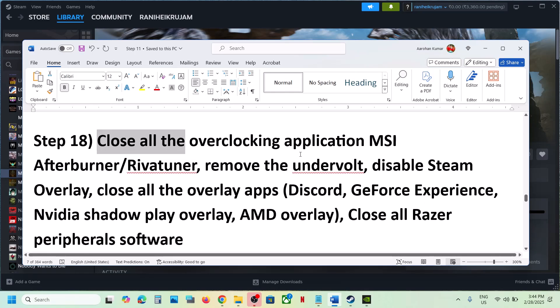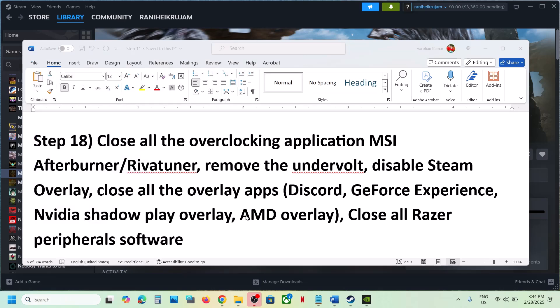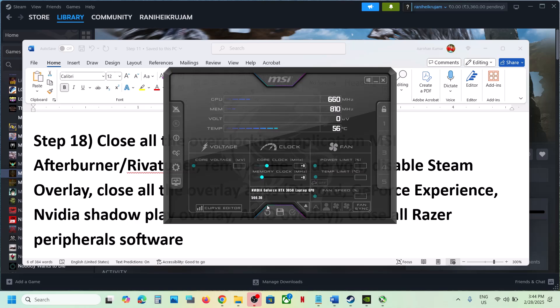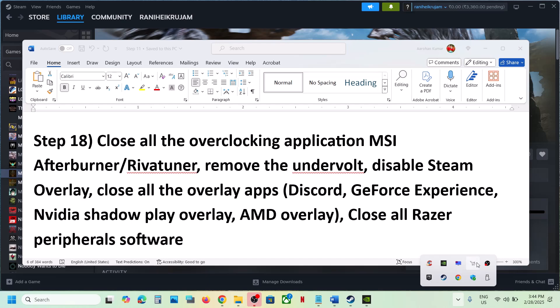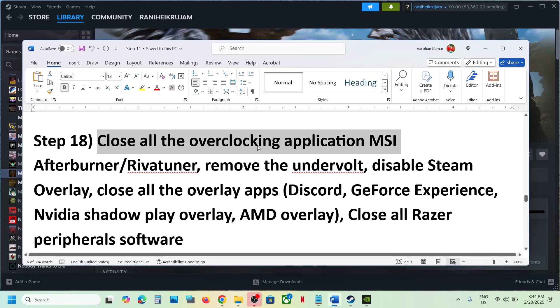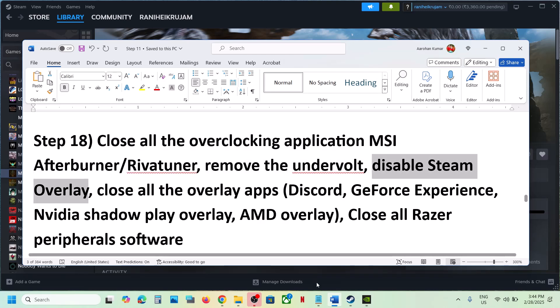Close all overclocking applications — this is important. If you are running MSI Afterburner, RivaTuner, or any other overclocking application, right-click on them in the system tray and close them. Also remove any undervolt you may have applied to your computer.